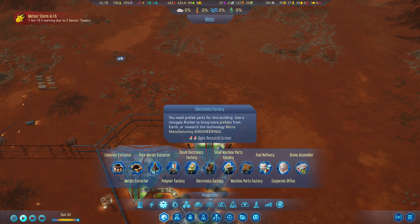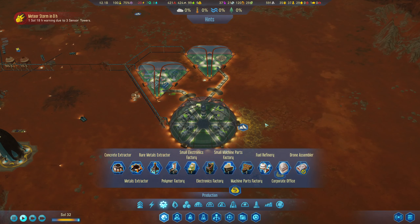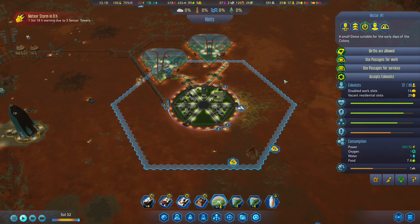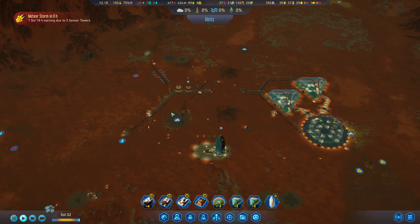The polymer factory takes 18 workers, so between the two of those we'll probably only keep one or two shifts active. We have 8, 14 workers available. Does anyone have unemployment at the moment? No - and this is only producing 2.6 per soul. Alright, here we go - meteor shower incoming. Where's it coming down?